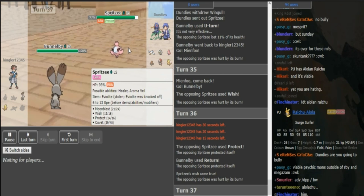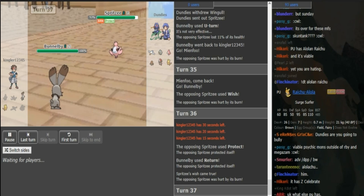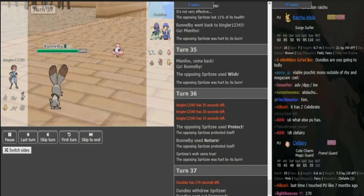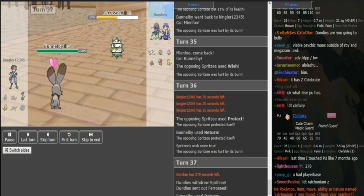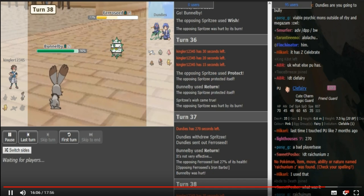Spritzy is still a threat — it can still tank a hit, so Protect is always a play. Nice steal on the misnarration. Being on the famous Dark Rage channel and being picked to narrate LC games — and you can't even do that. Return just claims a kill here to prevent the 6-0.